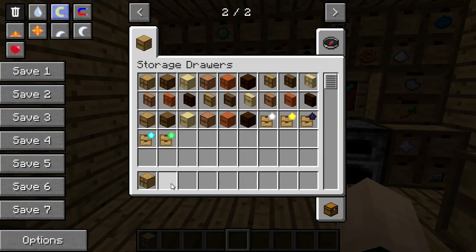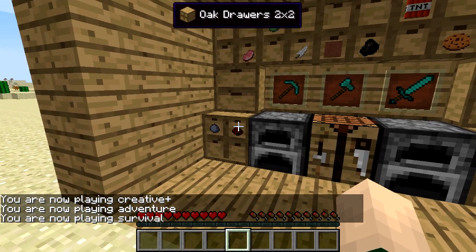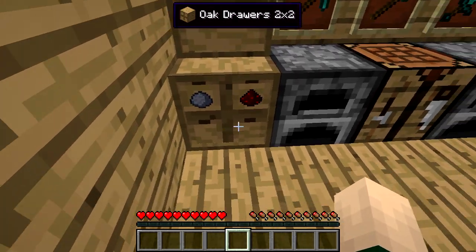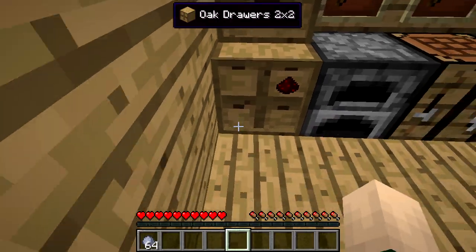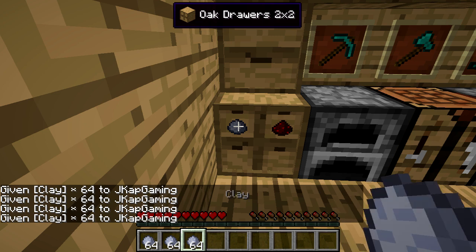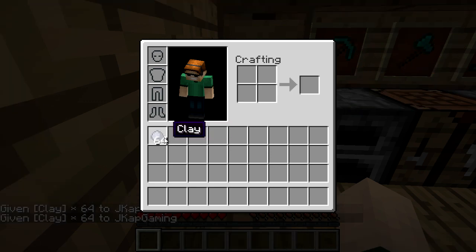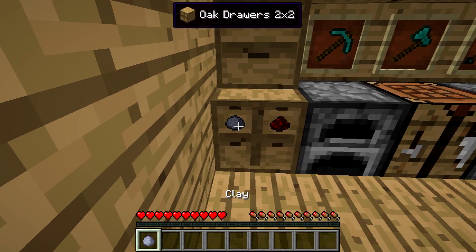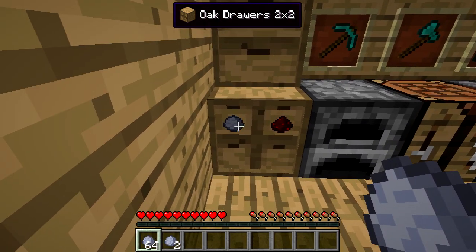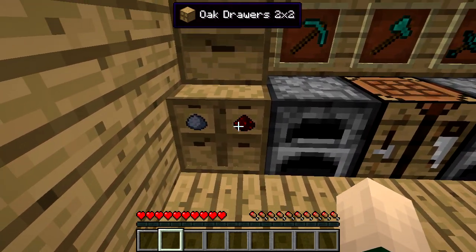Now let's hop into single-player mode and talk about how it works. For the full size oak drawer two by two, this one can hold four stacks per drawer. As you can see there are four drawers and each drawer can hold a full stack. If we right click we can put a stack in, place another stack, place another stack, place another stack - and then it can't hold any more. To remove items, left click to remove a single item, shift left click to get a full stack out, and right click to place a stack in.